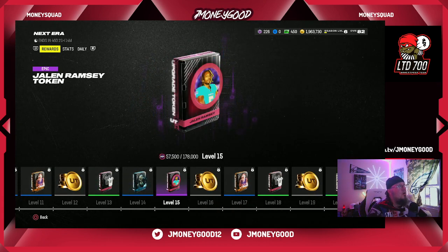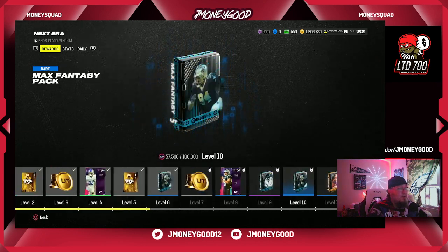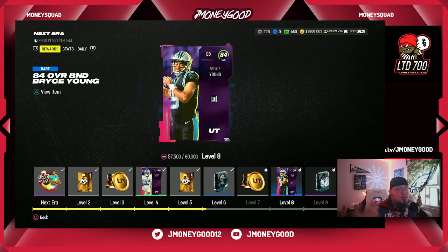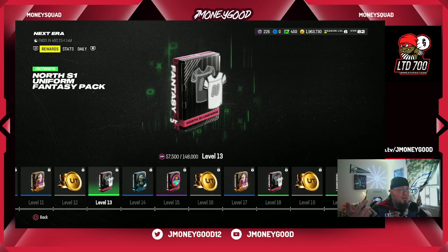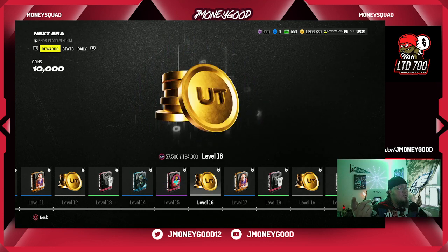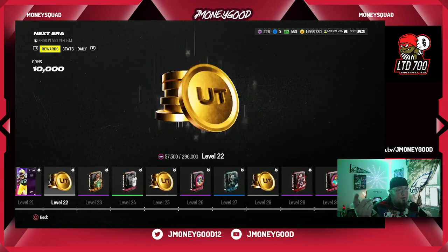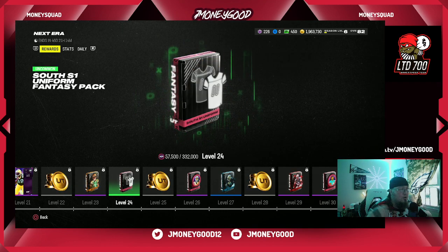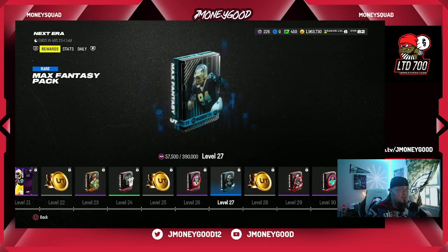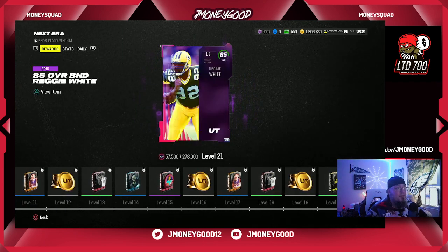We've got some exclusive rewards in here. I already got the DeAndre Swift — you can see we're right here at Bryce Young, I'm going to grind that out today. Down the line you get a Jalen Ramsey token to upgrade, and then further down you get a Reggie White as well. You can come here and look through all this stuff — we have a very good reward system. Shout out to EA Sports, they did a great job.